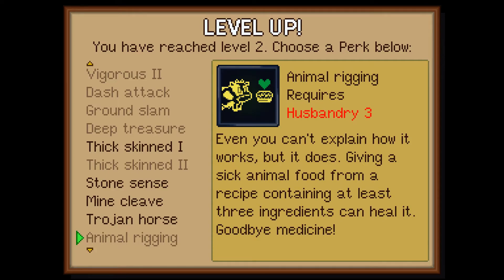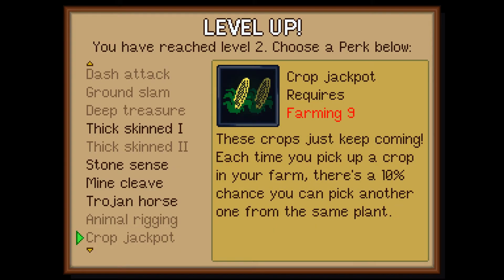Requires husbandry 3. Even you can't explain how it works, but it does. Given a sick animal food from a recipe containing at least three ingredients can heal it. Goodbye medicine, hello homeopathic healing. Crop jackpot.